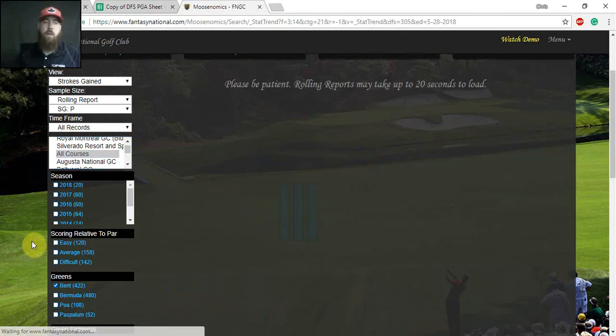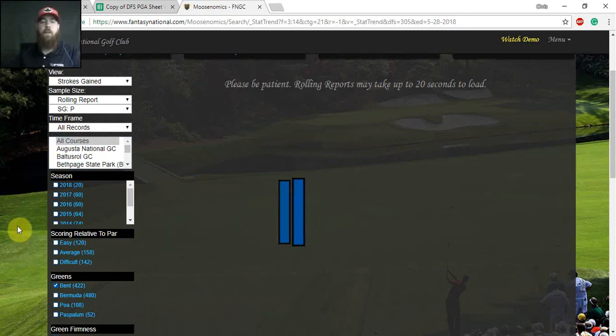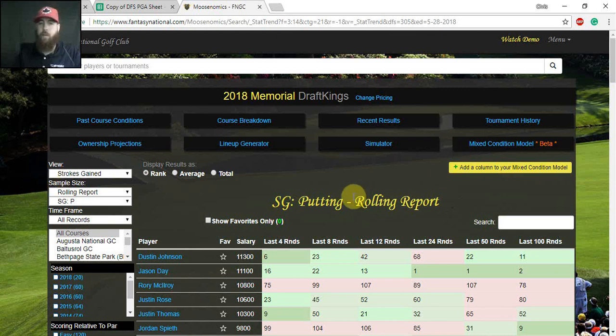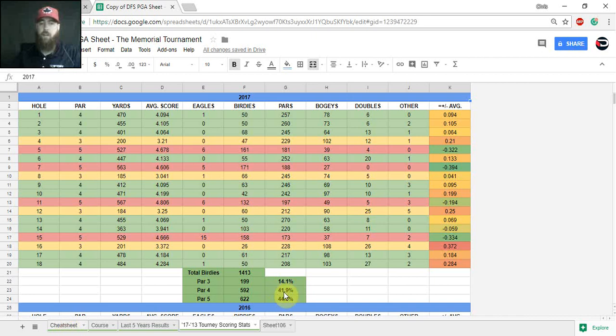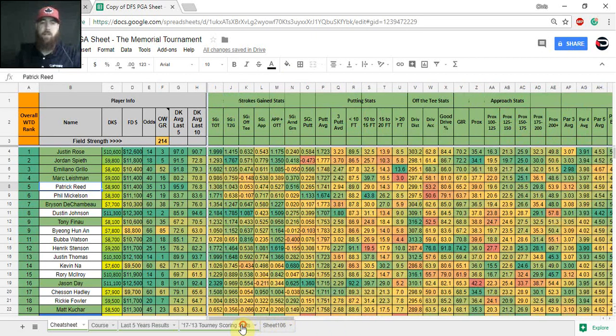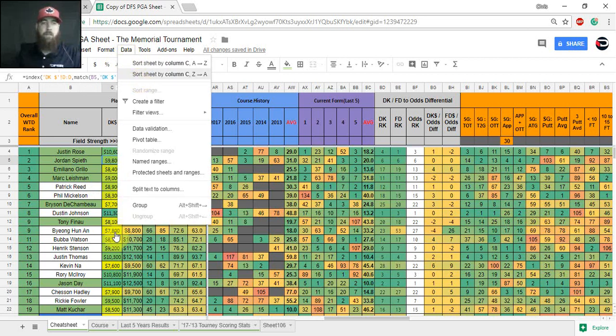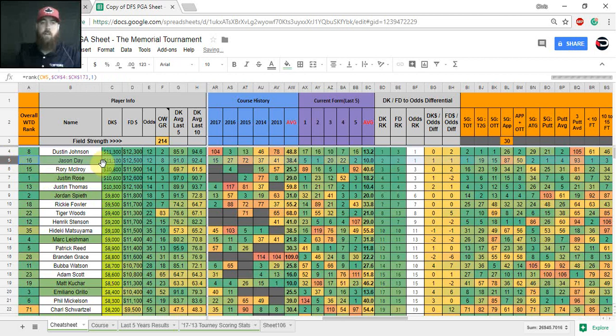That's another option on Fantasy National — selecting specific courses for comparison. There is just an enormous amount of information available there. I've been using it for a couple of years, pretty much since its inception. It's helped me a ton in narrowing down write-ups, building better lineups, and with outright bets, top tens, and any kind of fantasy or golf betting in general. It's probably the best site out there for this purpose.